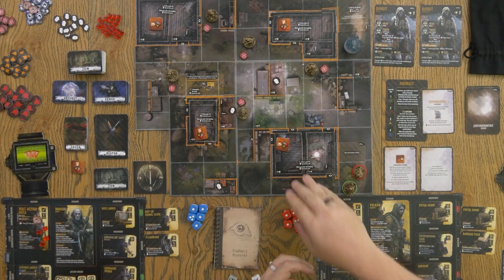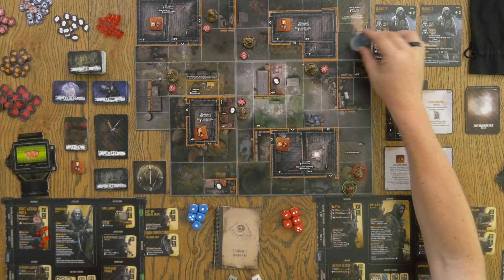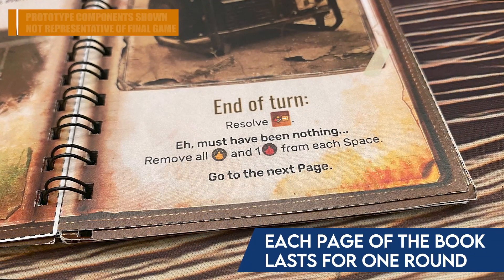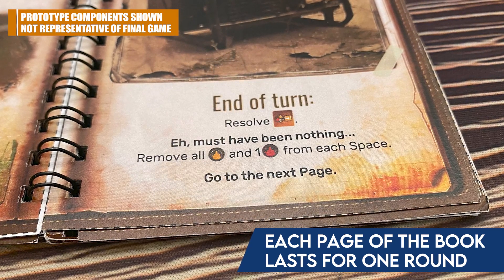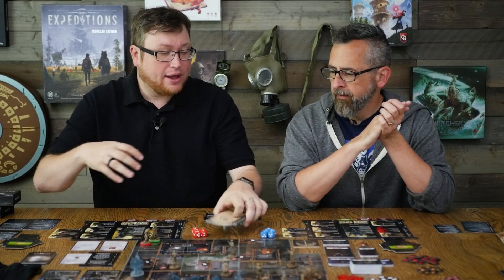These actions come from more than just your player board. Those discovery cards have actions printed on them — sometimes when you flip them to the back they'll have actions too. Rules cards set aside for a scenario might have actions printed on them. Anomalies that come onto the board have actions printed on them. And then there's the campaign book: every round you turn the page to a new story page, and you don't know what's going to happen — it gives special rules and might give you special actions too. You're only getting three actions a turn, but the things you can do with those actions grow and grow as you explore the game.